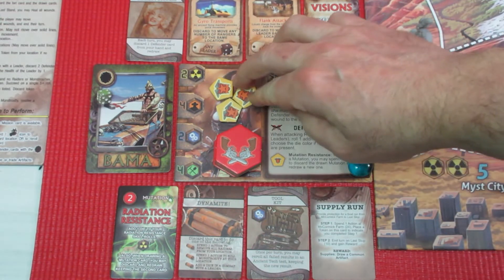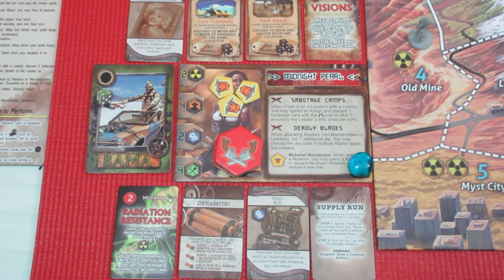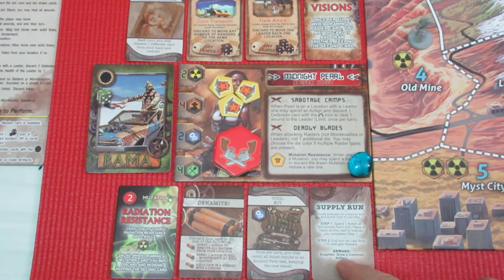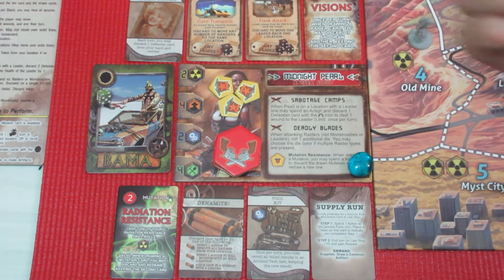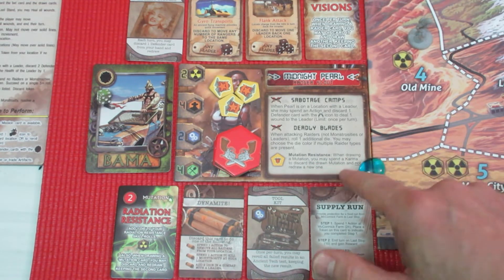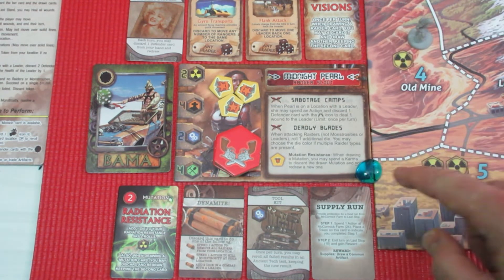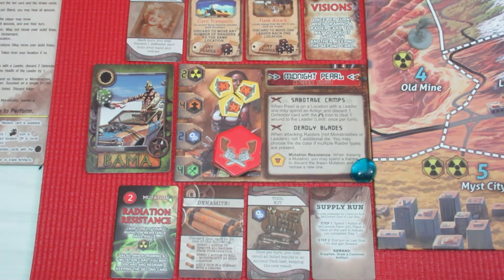She's got three Karma tokens, and to fire the Lightning of the Ancients we need to use one action token — she has seven — and a Karma token, so she can fire it three times. She's got the Toolkit which lets her re-roll on tech checks, she's got dynamite to blow stuff up, a Supply Run mission, and a Mutation which is Radiation Resistance — she rolls one extra die on Radiation Checks. She also has Mutation Resistance, letting her spend Karma to avoid a mutation entirely, and a Deadly Blade giving her one extra die against raiders, but not monstrosities or leaders.